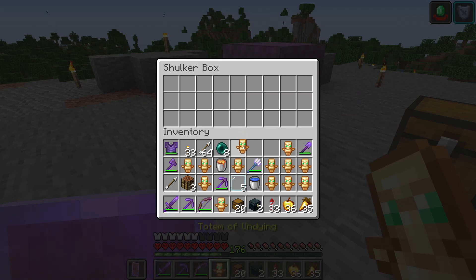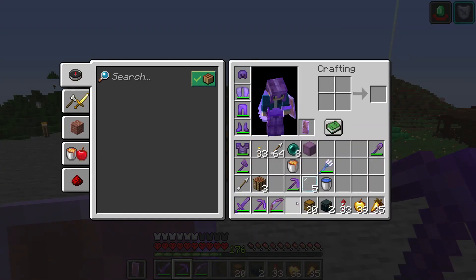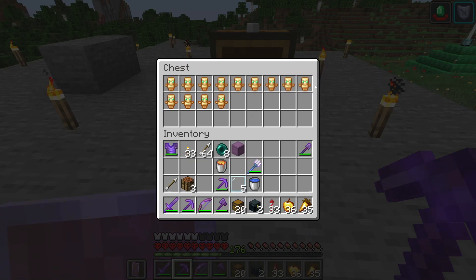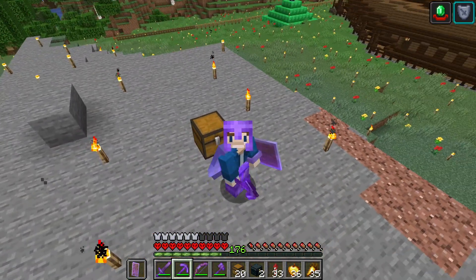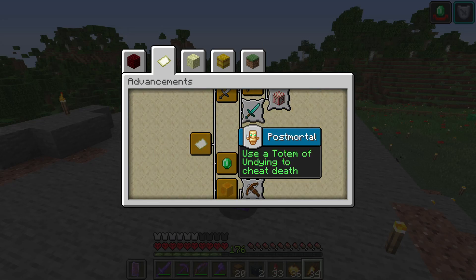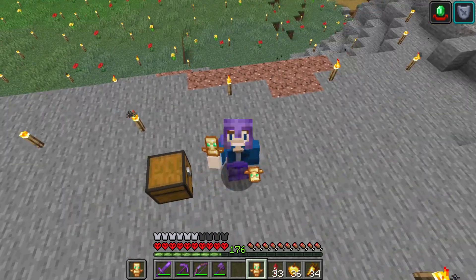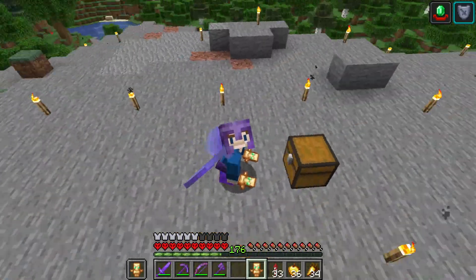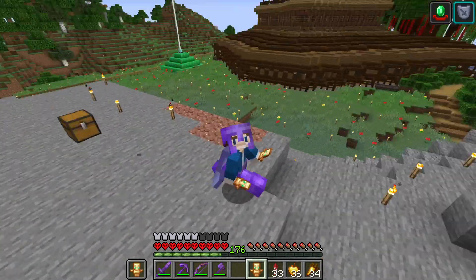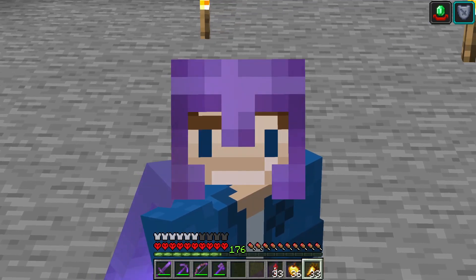I am now the proud owner of 13 Totems of Undying — and that is very cool. That should see me out until the end of the world, hopefully. I'm going to be completely invincible with these things. The fear of death shall be a thing of the past — from now on, we are immortal. Isn't there an advancement for this? There we go — Post Mortal: Use a Totem of Undying to cheat death. I wonder when we'll run into that — I hope I never have to. Just look at us go though, dual wielding the totems — isn't this awesome? We are so decked out for the future of this world. Absolutely nothing can stop me now. I am immortal in this world now. Which is why I'm going to thank you all and do this. We don't use totems on this channel. Bye.